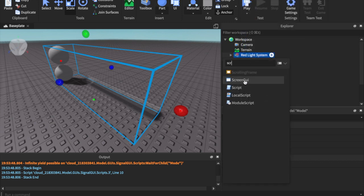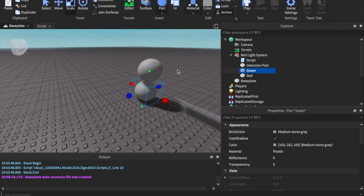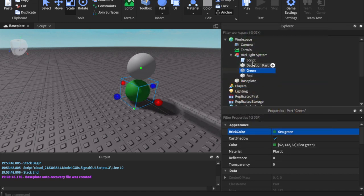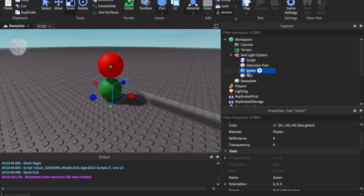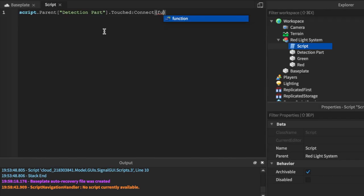Insert a script. I noticed you can't have the red and green lights working with a while-true-do statement first, so go ahead and make these red and green manually to start. Then in the script, we'll say: script.Parent.DetectionPart.Touched:Connect(function(hit).